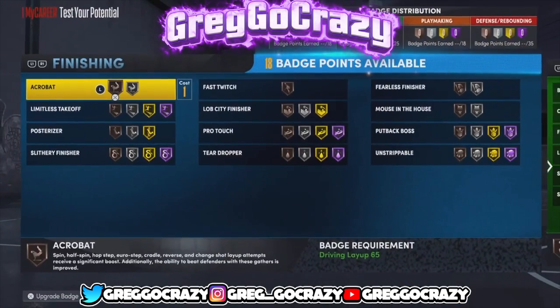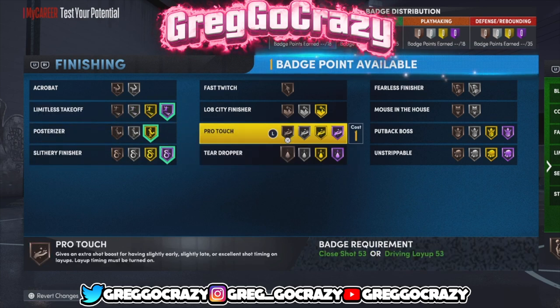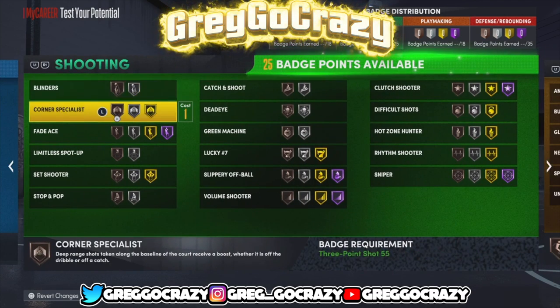For finishing badges, I'm going to give him Hall of Fame limitless takeoff, gold posterizer, Hall of Fame slithery finisher, and bronze fast twitch.